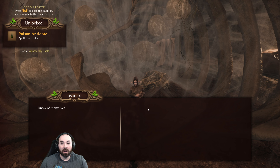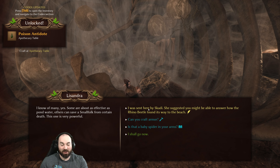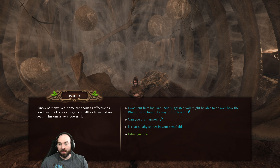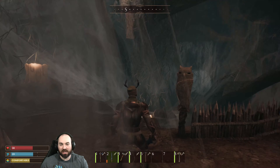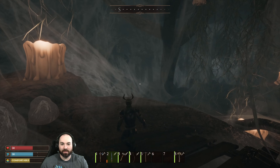Is that a baby spider in your arms? It is indeed. Her name is Singwin. She might look cute and small, but one bite could paralyze a grown small folk. Is there an antidote for spider poison? I knew it. We didn't know the recipe yet, but we've got it now. I know of many - some are about as effective as pond water, others can save small folk from certain death. This is a very powerful one.